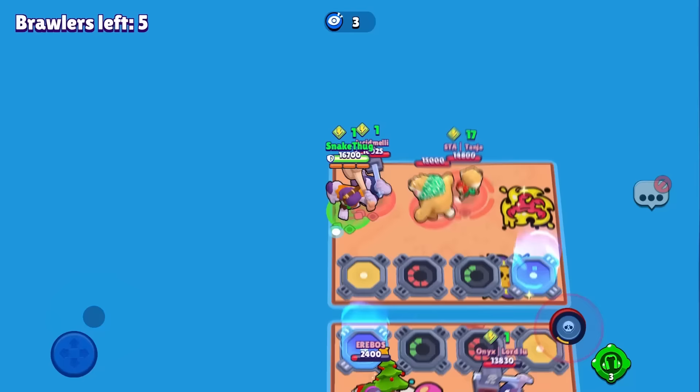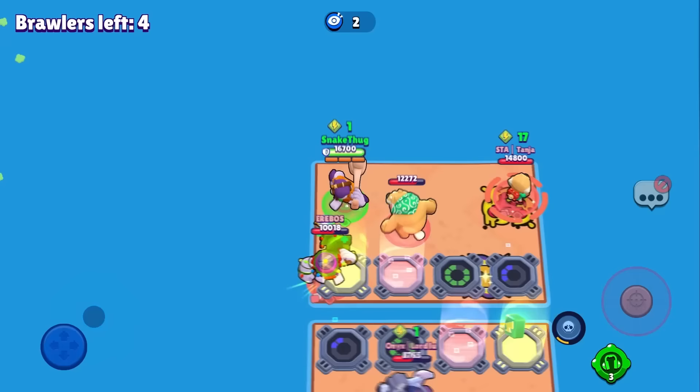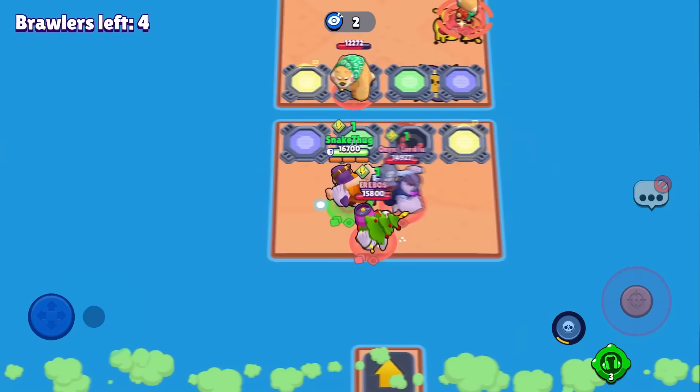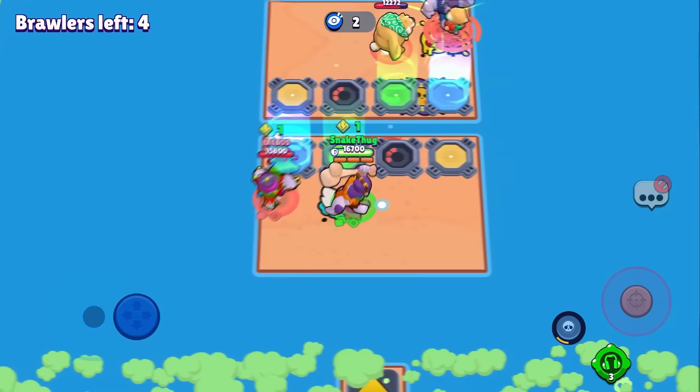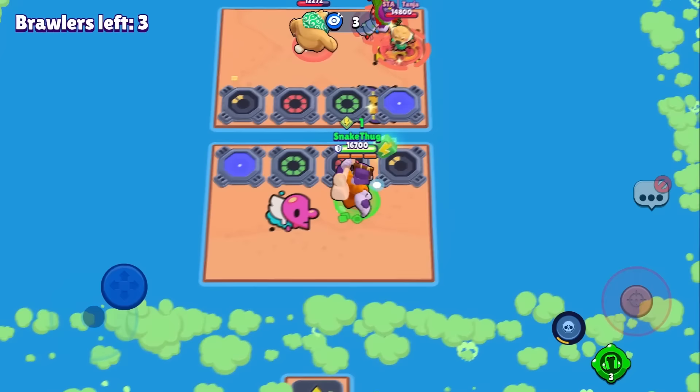I haven't been hit until now — unfortunately I just auto-attacked by accident. It's only three Franks left, so Nita can refarm the bear, but I think she's missing that right now. That doesn't look good for Onyx — can Irrevers escape? That's so close!